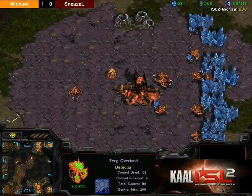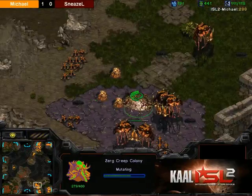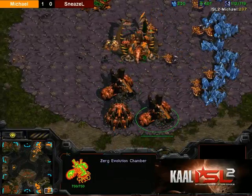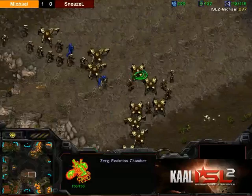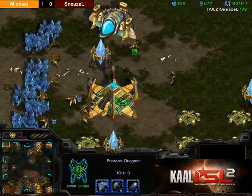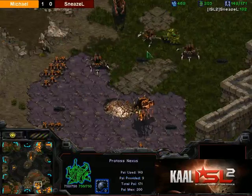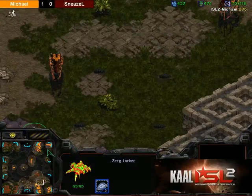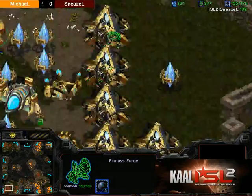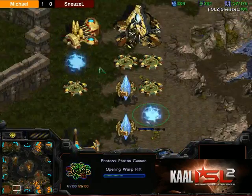We are basically on 3 base against 4 — pretty even situation here. Double evo chamber is down but no upgrade yet from that one. Both armies just kind of jockeying for position. 145 supply for Schnitzel, getting a bit supply capped, but now he has some pylons finishing — against 113 for Michael. We do have a lot of gateways; the second forge has gone down — nine gates in total — adding a couple more cannons here at the natural.